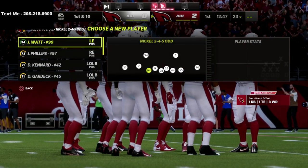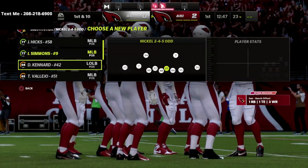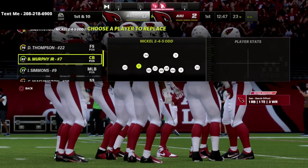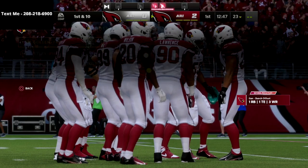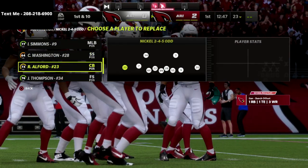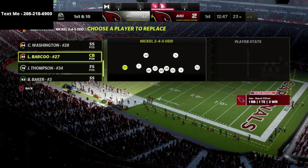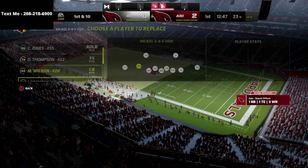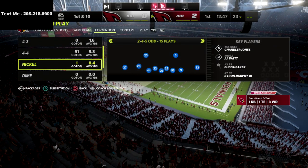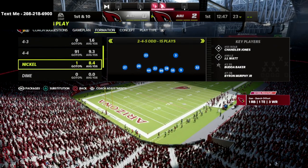I actually just released a full defensive guide on the Nickel 245 Odd. I think this is one of the best defenses, if not just flat out the best defense in the entire game, for several different reasons. One of those reasons is because we can get really good personnel on the field — basically safeties at the linebacker position across the board in this formation. We also can create some really unique coverage concepts.